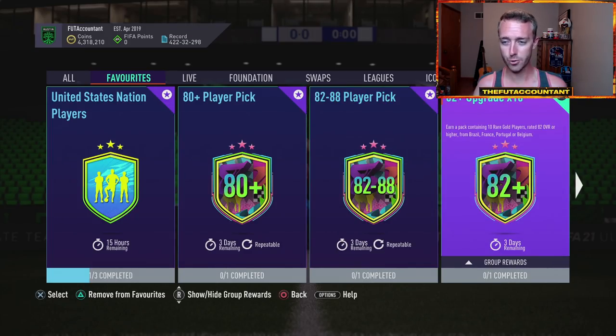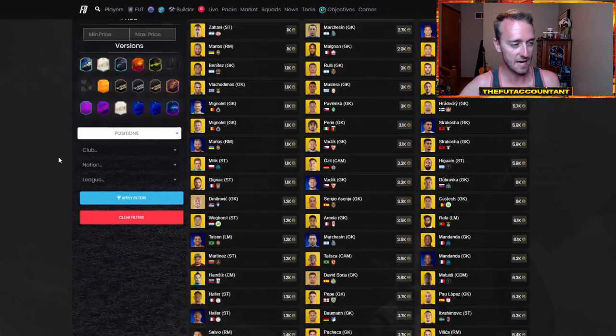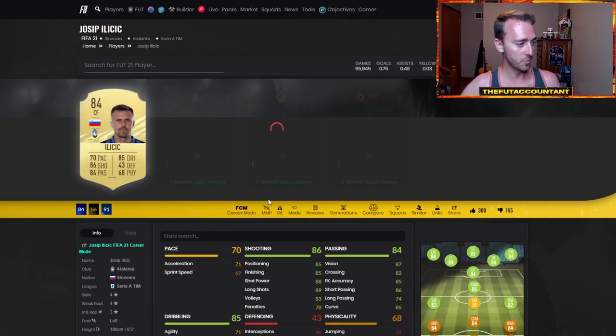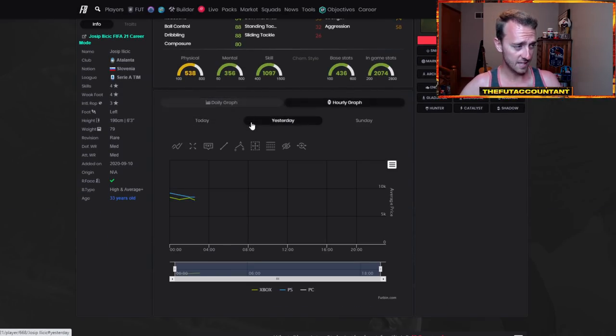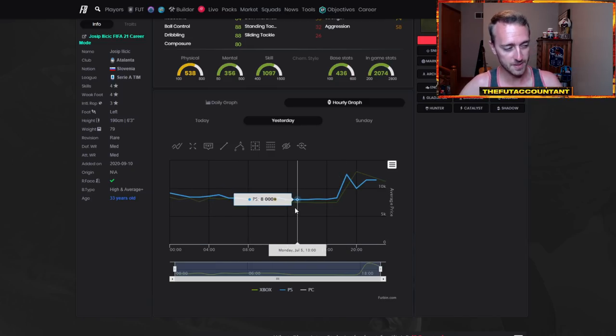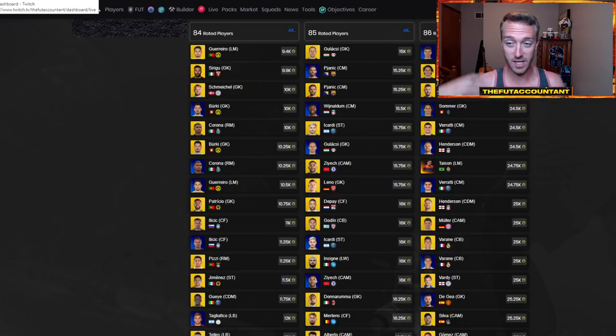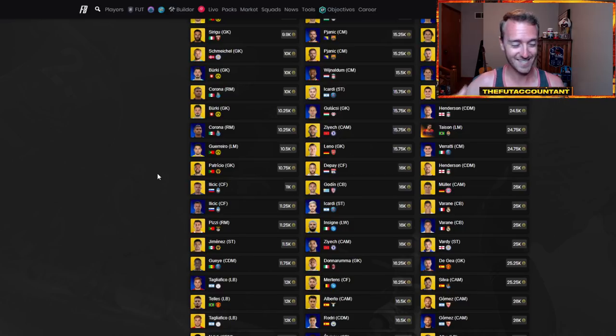This is something we were looking at — graphs showing a lot of movement on fodder during the summer, with all these SBCs coming out creating demand with not a lot of supply. 84s are at 10,000 coins — literally yesterday morning before the content drop they were 7K, and I said they'd go even higher. Now it's Tuesday and these cards are pretty high. 84s could go extinct at 14K later this week if we get more SBCs, like another 84-plus player pick. So EA could probably up the price ranges a little bit again.